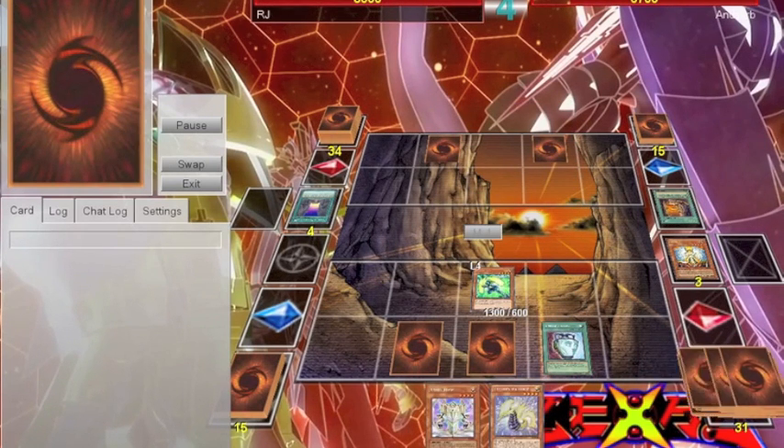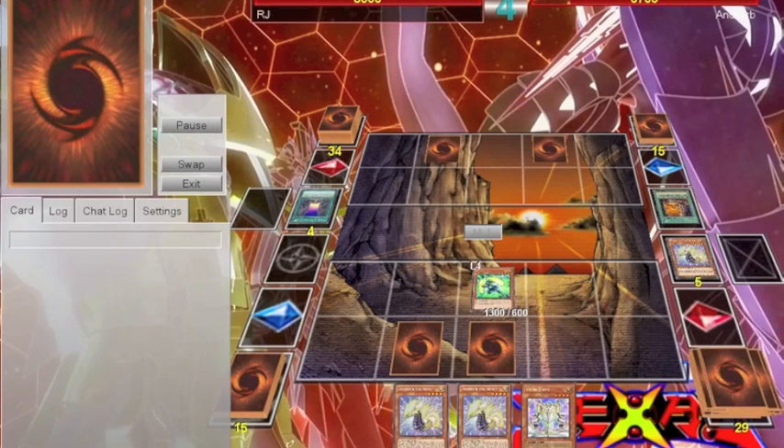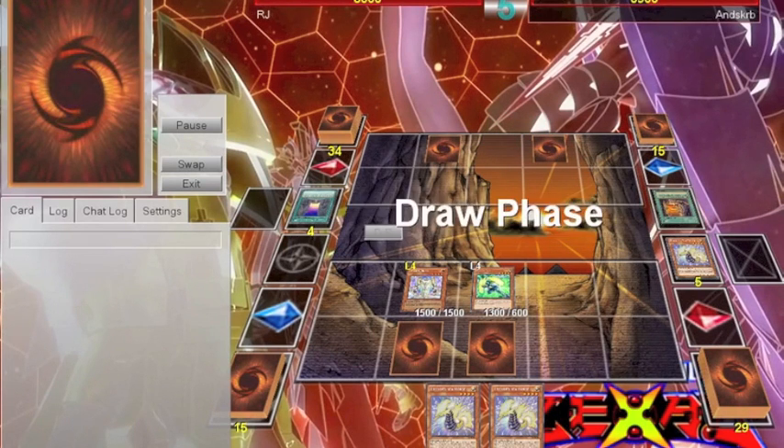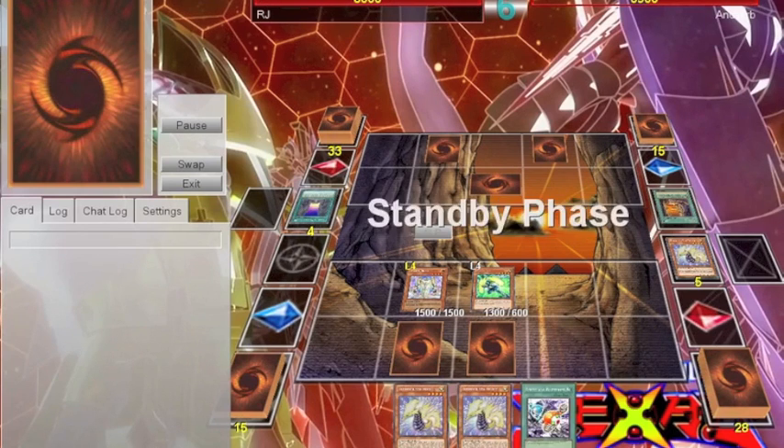So this game is against Grave Keepers, and I started out thinking that I really wasn't going to win. I started off in a really bad position — not only did I not open with Thunder Seahorse, but he also had Necro Valley on the board, which means that even if I got a Sishunder, I couldn't use her. The same with Recycling Batteries.